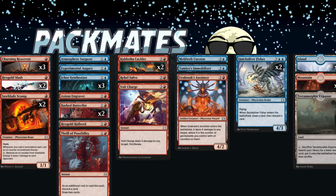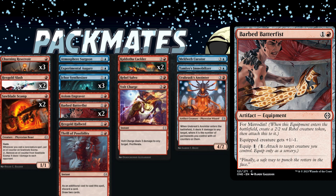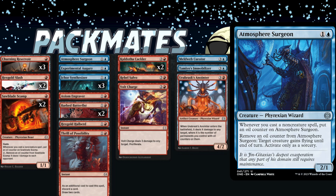My next important common was Ichor Synthesizer — the 1/3 for one and a blue that becomes unblockable as long as it has four oil counters on it. Every time you cast a non-creature spell it gets an oil counter. It ended up becoming a late-game threat as an unblockable 3/3. I could equip it with Barbed Batterfist. The Saw Blade Scamp — the one-mana 1/1 that taps to remove an oil counter — worked really well with Churning Reservoir: remove the counter, ping for one, then make a 1/1 for two.